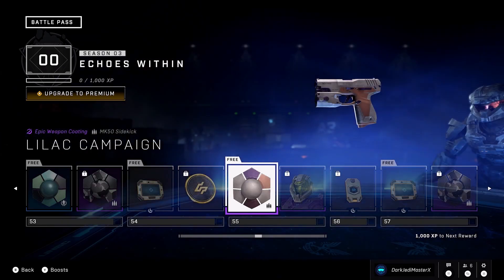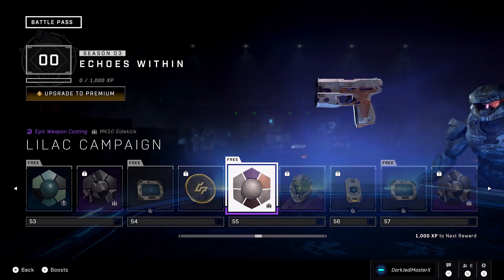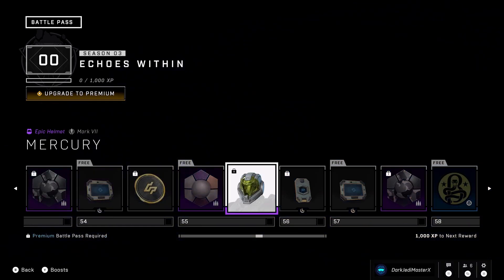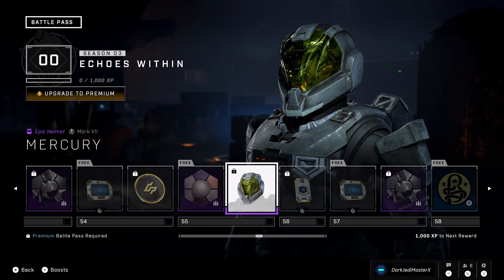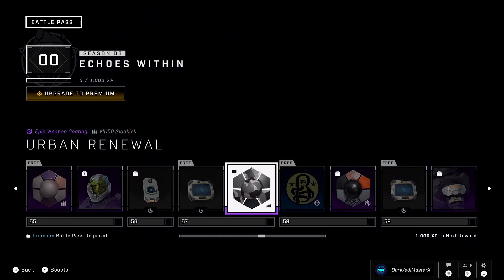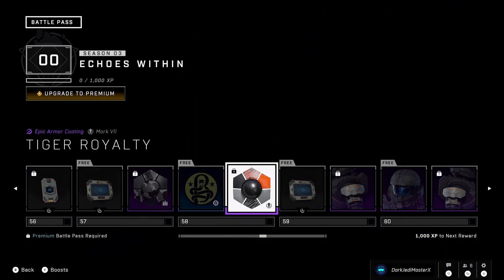Challenge swap and currency. It's hard to see with the lighting they use here but it's not bad — not screaming pink like it did on some of the weapons. They really need to add some variety to these full-face visor helmets. Another XP and challenge swap. This boring generic coating. Okay, another emblem.